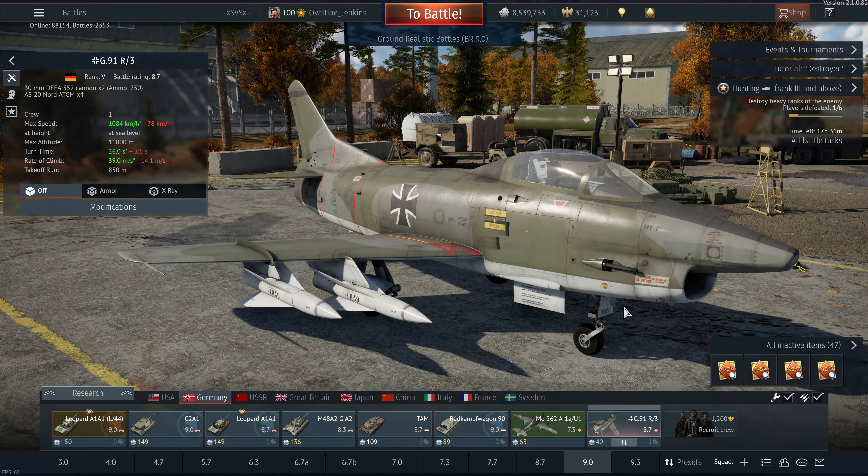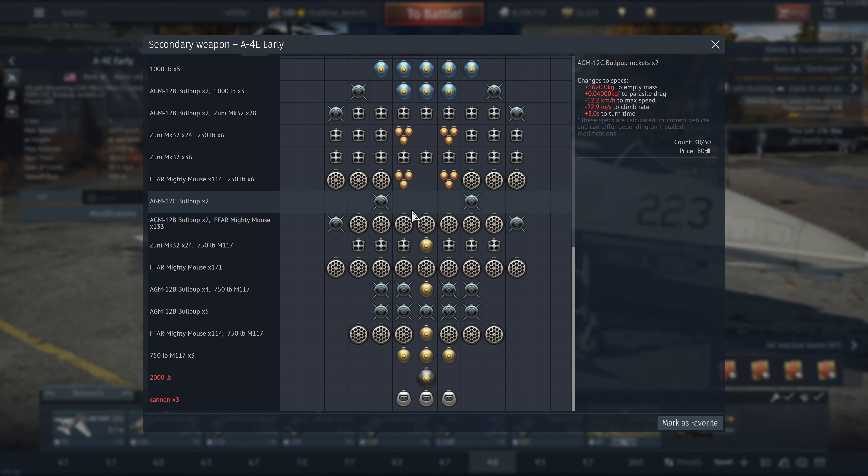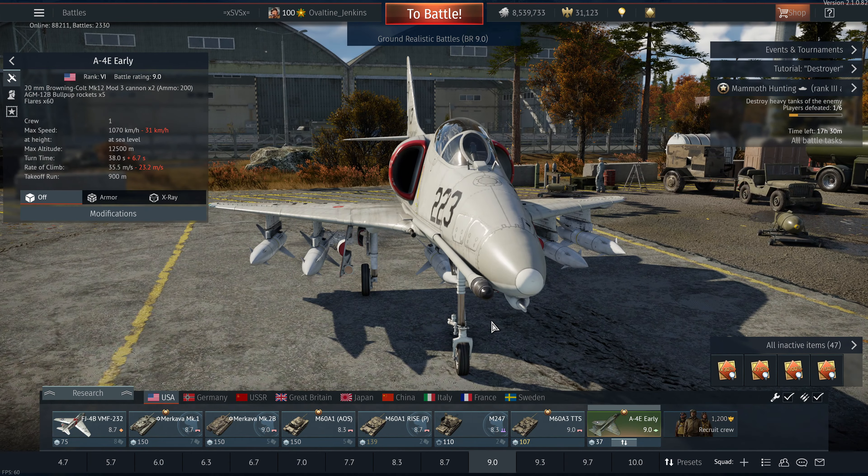But it also has an assortment of other options, including Mighty Mice rockets, bombs, Zunis. You can get AIM-9Bs for air-to-air missiles. It's a really interesting assortment. You also have the AGM-12C bullpups, which are basically much larger bullpups. You can only carry two of them. These are absolutely enormous — ridiculously large when you fire them. You don't even have to get all that close to your enemy target. The problem is you only get two, and I do not recommend them simply because of the travel time between the battlefield and your airstrip is just too much. I think you're better off sticking with the AIM-9Bs, which we have 5 of, and just using those. They are perfectly adequate for just about any vehicle you will encounter on the battlefield. They're just excellent.